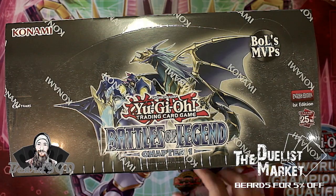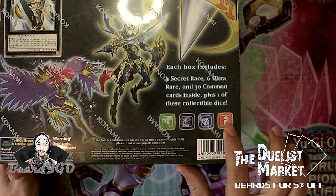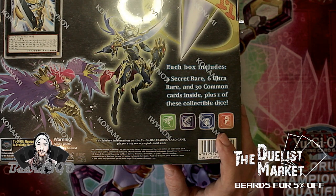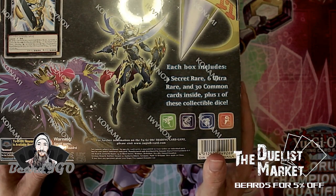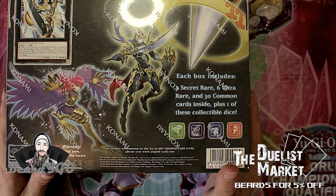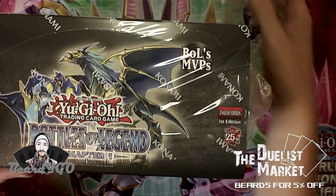Here we are with our display of Battles of Legend Chapter One. We can get Astral Language Utopia, which is pretty cool. There are four common dice and then there's the Judgment Dragon die, which is way more difficult to get. Hopefully we can crack open this display and pull that die — that'll be pretty cool. Let's get straight into opening it; we've got our lucky pin ready to go.